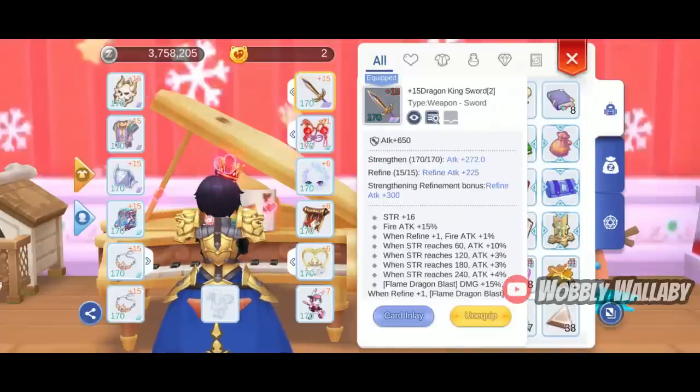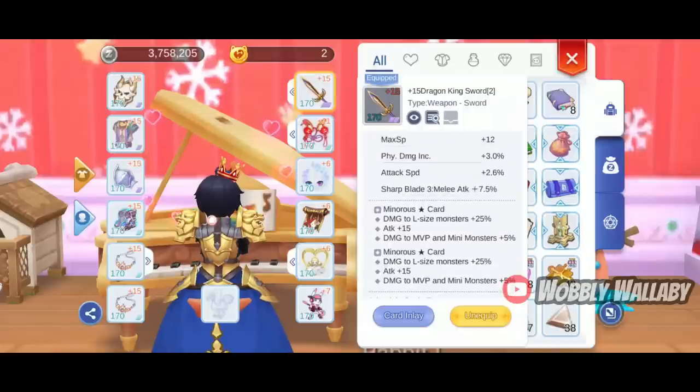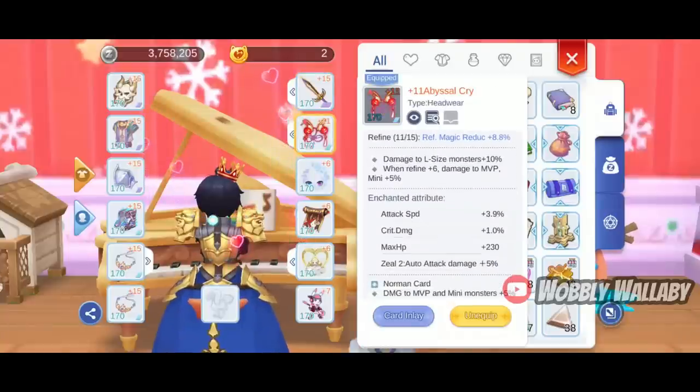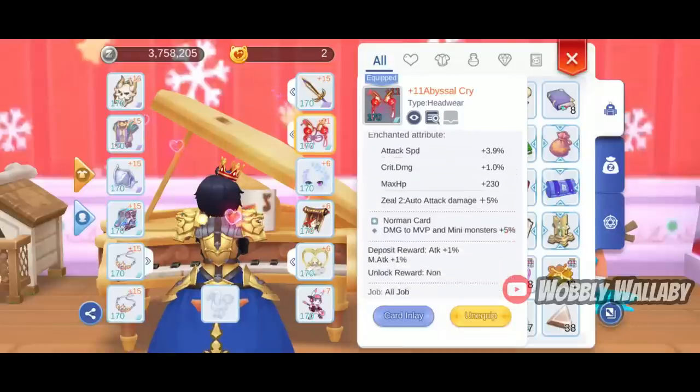For weapon, he uses the Dragon King Sword with a Physical Damage Increase and Sharp Blade 3 enchant. For the card, he uses 2 Menorah Star cards. For headgear, he uses the Abyssal Cry for nice damage to large monsters and bosses, and he also uses the Norman card for more damage to bosses.